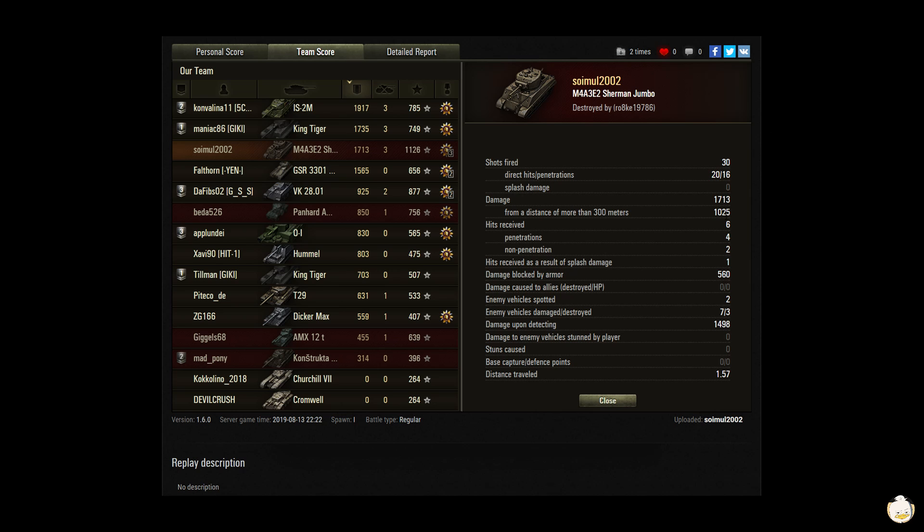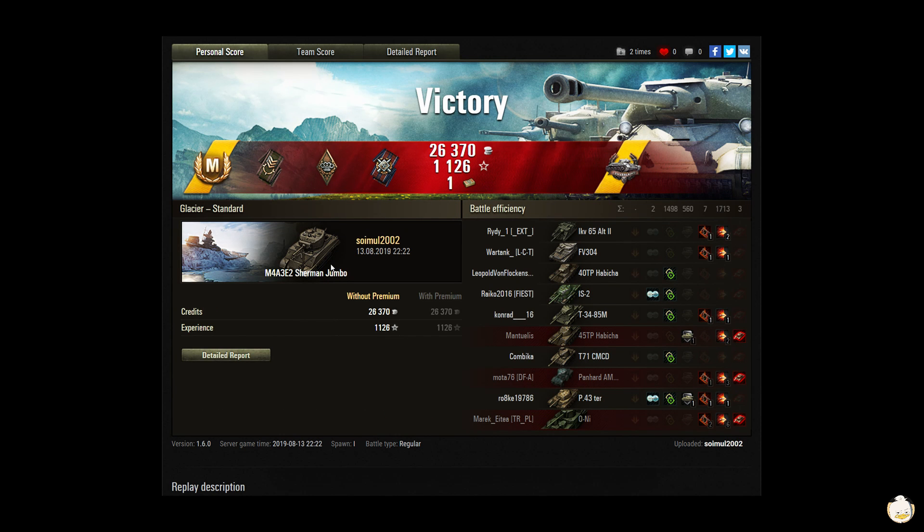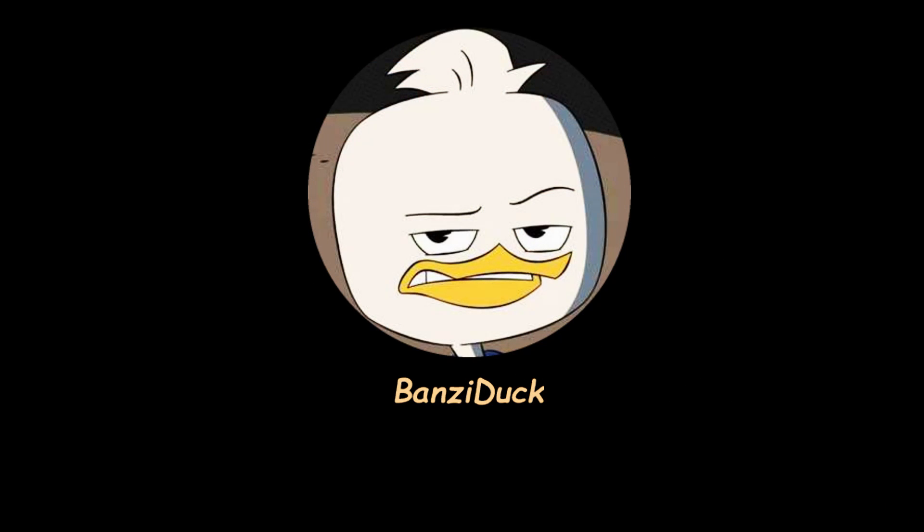He did 1,025 damage from 300 meters out, blocked 560, and spotted 1,498. Free-to-play player, so he made some credits and experience. All in all a really good game — your team was able to just waffle stomp them. You walked in, said 'we're here to take over,' they said no, and you just beat them to a pulp. So that's Simul 2002 in the M4A3E2 Sherman Jumbo on Glacier in a standard battle. If you like the video, hit the like button, keep those videos coming. This is Bonsai Duck out.